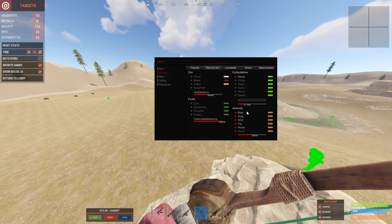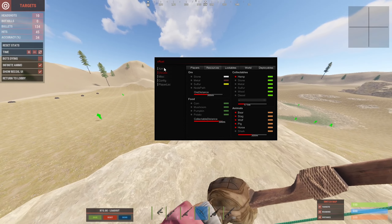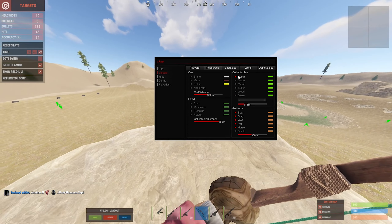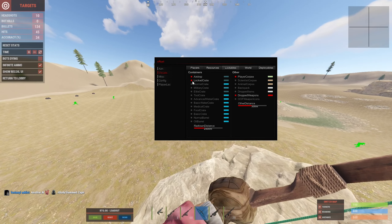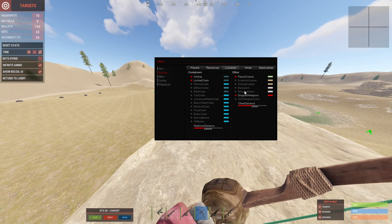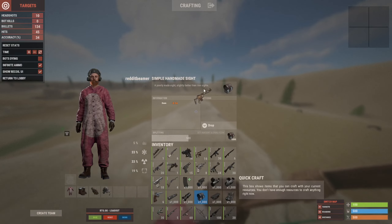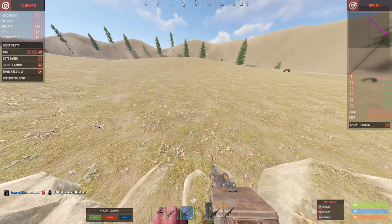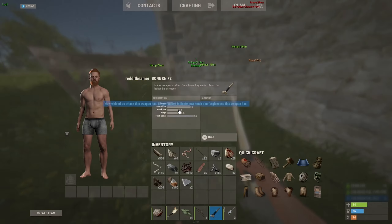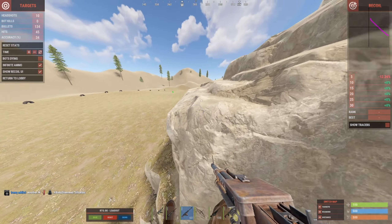In the resources tab, all your resources, animals, food, and collectibles on the Rust map are listed. Turn them on and it'll show an ESP marker for exactly where they are, so you can go farm cloth right at the start. Lootables is the same but for crates, airdrops, corpses, and backpacks. My favorite in this category is dropped weapons — it's an easy way to get a start. If a weapon is on the ground it'll show on your ESP and you can run straight to it and grab a gun.